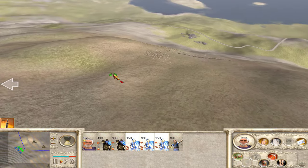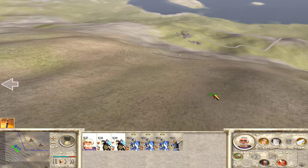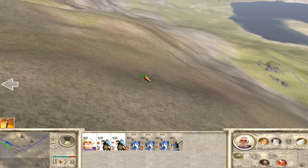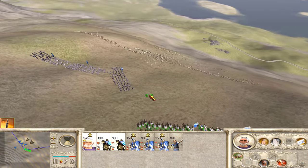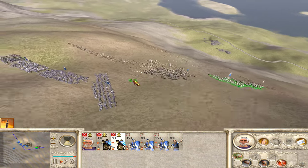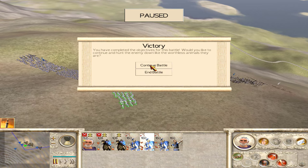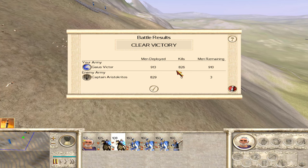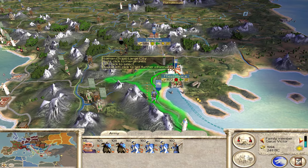Let's get our infantry to start marching up. Cavalry, let's hit them in the flanks. All right, here they come. Let's finish them off. Not a bad victory — we killed 826 and we had three losses, but that was to friendly fire. Let's get these guys back into Thessalonica, and I think I'm going to end my turn.